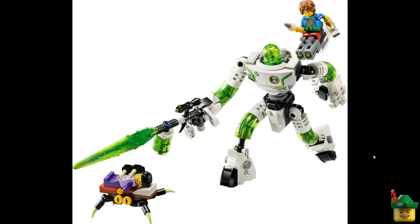That set was called Izzy and Bunchu the Bunny; this one is Mateo and Z-Blob the Robot. It looks like a monster has stolen the character Mateo, who's asleep on his bed being taken off to nightmare land, while someone rescues him. Z-Blob the robot looks great fun — a combination of metal pieces with green blob-type elbows, knees, and head, firing blob stuff from a gun. Probably not one for me, but what play value!